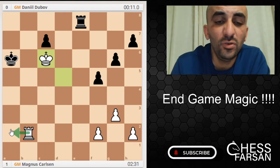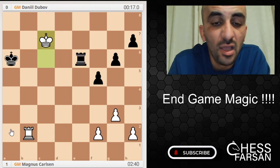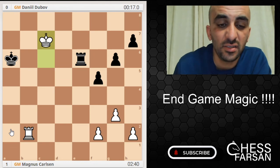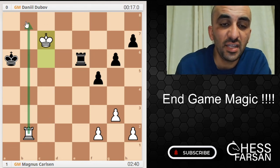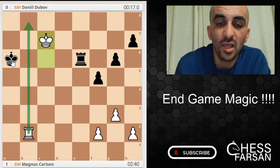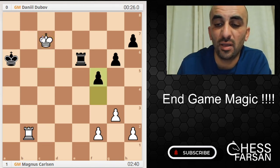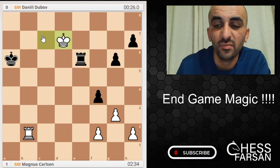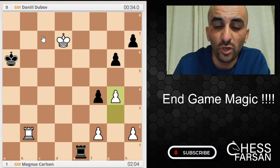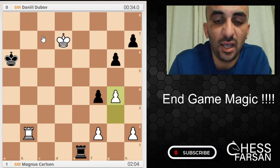What's Dubov gonna do now? Rook e6 check — he's taking his pawn back. Now look at the difference: the rook is tightening the king, he cannot go anywhere, and the White king is very active. So Dubov has to hurry up and do something. f4, King d7, Rook e1, g4. Magnus doesn't want to exchange pawns unless it's absolutely necessary.